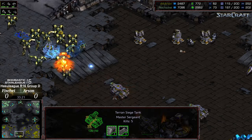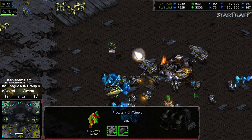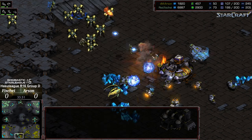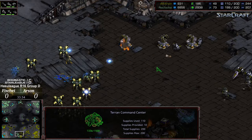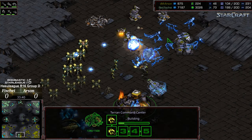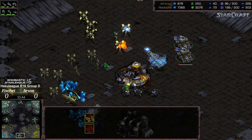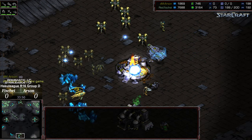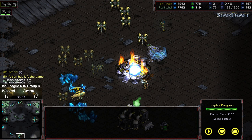Continuing to the six o'clock — high templar in tow — psi storm lands on those SCV lines. A huge amount of SCVs killed. Arson is losing critical mining at the six o'clock, which was really keeping him in this match. Fisheye is still mining at multiple locations and has a massive bank to work with. More psi storm over reinforcements as they're entering. Losing the six o'clock and the mineral only — that is going to be GG from Arson. Well played by Fisheye! Hope you guys enjoyed it — if you did, please on YouTube give a like and subscribe, let a friend know, and spread the Brood War cause!